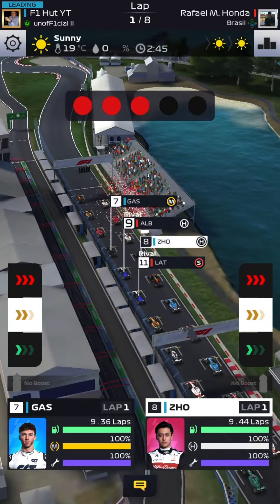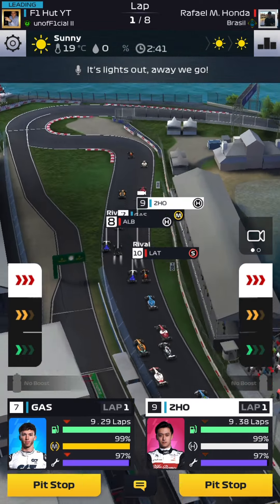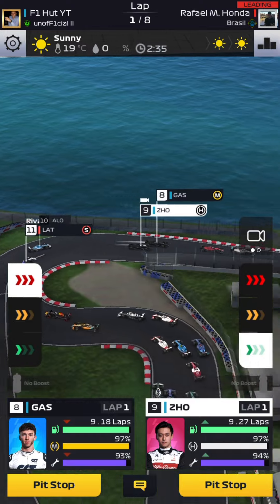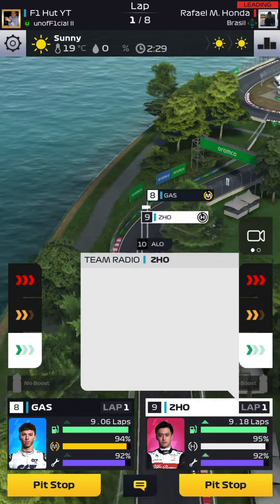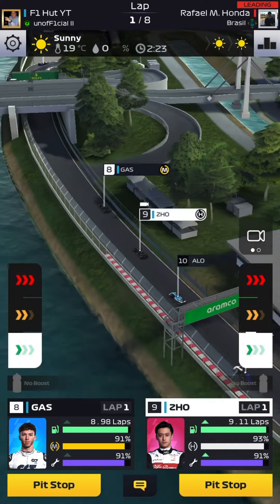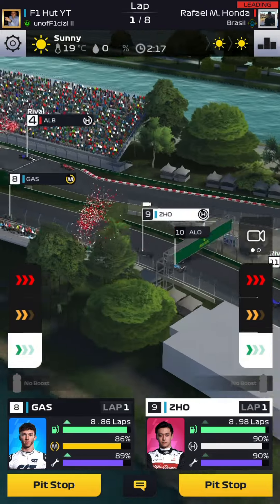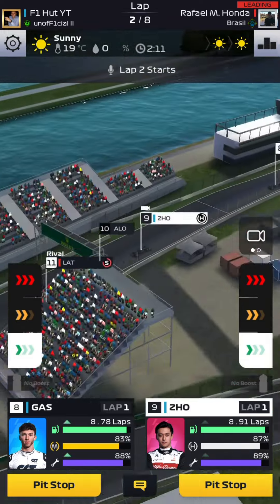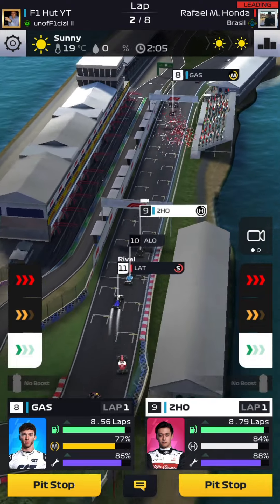I'm using the medium compound on Gasly and the hard compound on Guanyu Zhou, going for four laps. Look at this — Alban just flew past both of my drivers up to P5. This is bad RNG; the game is preparing you mentally to lose. But we're going to fight back. I'm going to conserve for three laps and then push Gasly on the fourth lap.